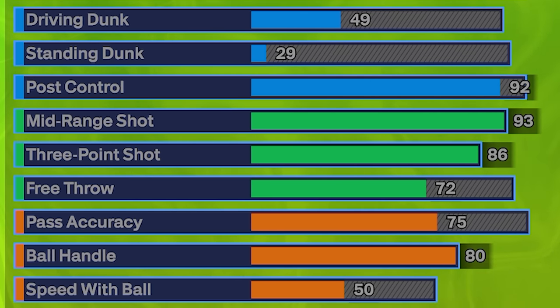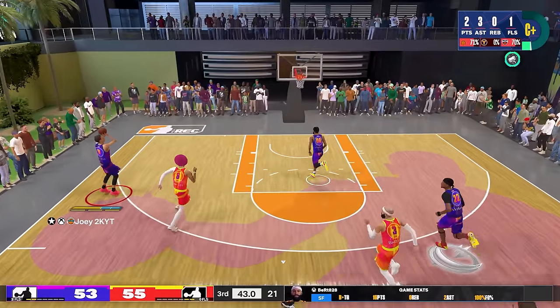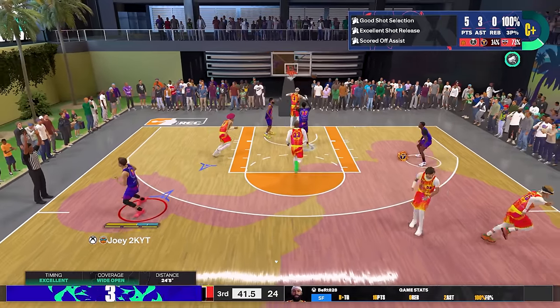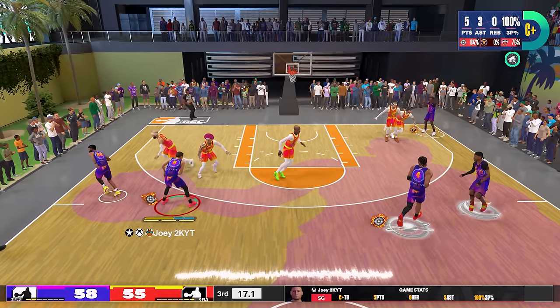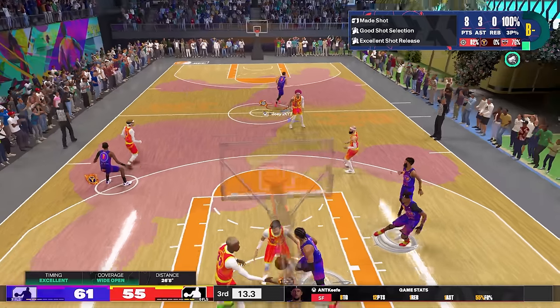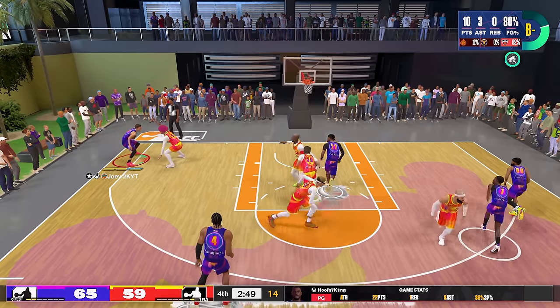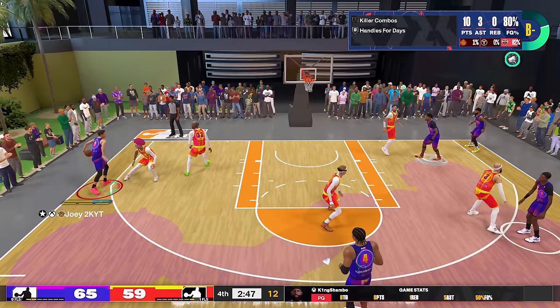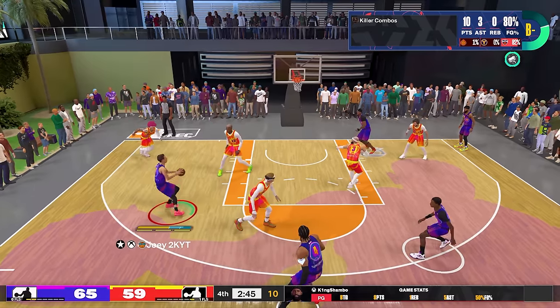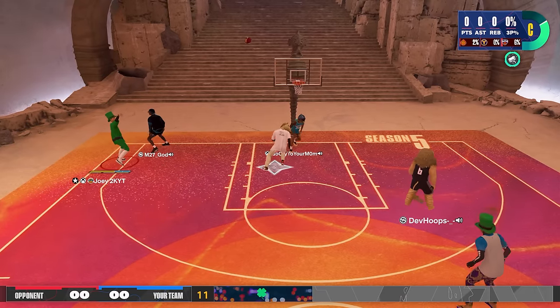Moving on to the shooting, we're going to have a 93 mid-range shot which gets you Catch and Shoot on Hall of Fame and Midi Magician on Hall of Fame. We're also going to have an 86 three-point shot which gets you Bronze Limitless Range and Silver Agent Threes. Shooting-wise this build is fantastic — as a 6'9" shooting guard you're going to be taller than pretty much everybody guarding you, so you can shoot over people. Your bread and butter is going to be that mid-range fade.